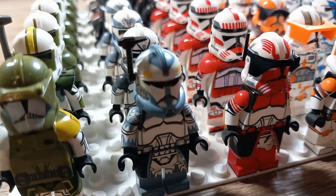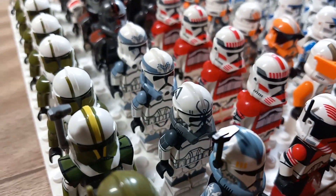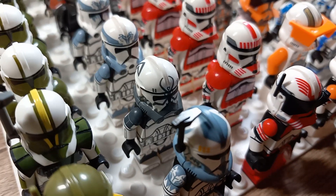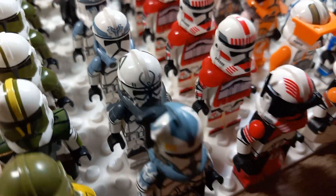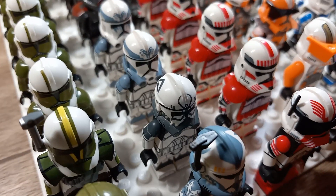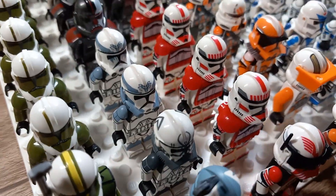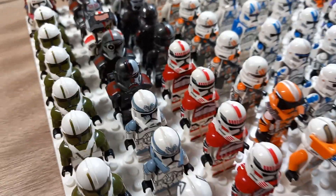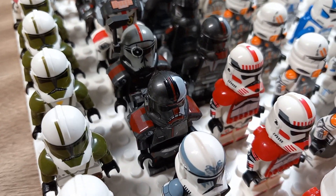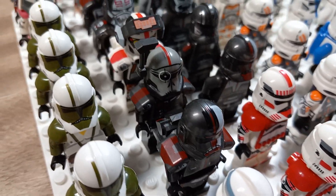Moving on to the 104th — the Commander Wolf CAC figure. Love this figure. Then I have Boost, Comet, and Sinker, not necessarily in that order. Comet is in his dark gray — I thought I had ordered the light gray like Wolf, Boost, and Sinker, but apparently not. So Comet is in dark gray, but they're all very nice CAC figures.